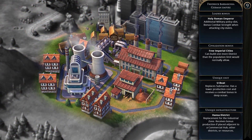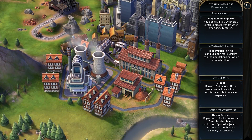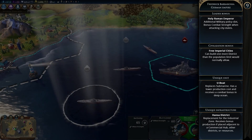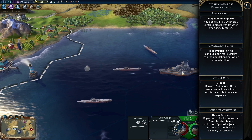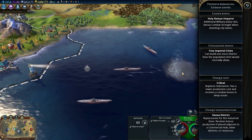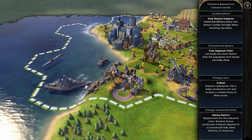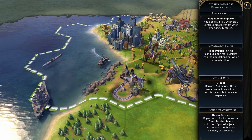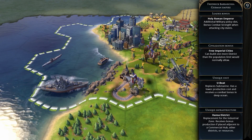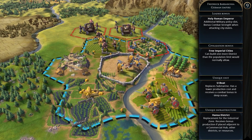Frederick Barbarossa's agenda is Iron Crown — he likes civilizations who do not associate with city-states, does not like suzerains of any city-states, or civilizations who have conquered city-states. Basically he wants all city-states for himself. Germany is a mid to late game civ focused on production and a strong military. The way I see playing Germany is to get a strong land military early and stop others from benefiting from city-states while growing your cities into powerhouses with more districts, then using the U-Boat late game to counter naval civs that got too far ahead.